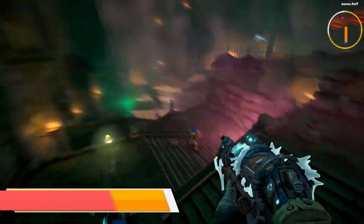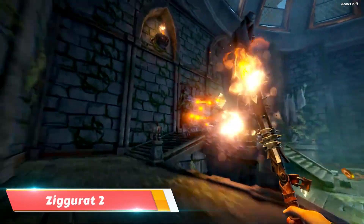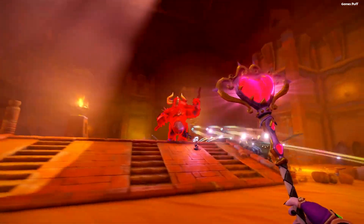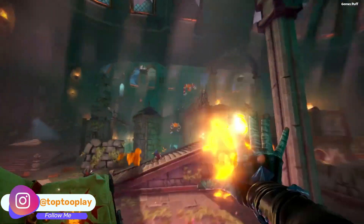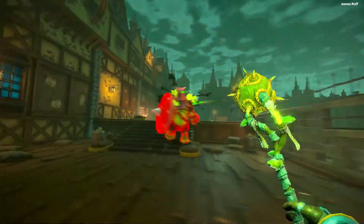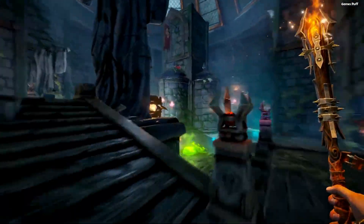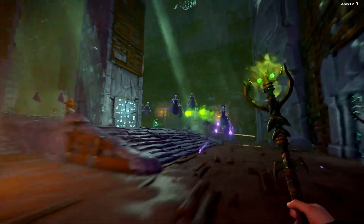Number 1, we have Ziggurat 2. Ziggurat 2 is a smoother and more sophisticated experience than the first, which was a forerunner for 3D first-person roguelike shooters. To fight a band of evil magical creatures that escaped their captivity in the first game, you'll need to investigate a wide range of environments. The gameplay is much more reminiscent of classic arena shooters and much quicker than in other roguelikes.